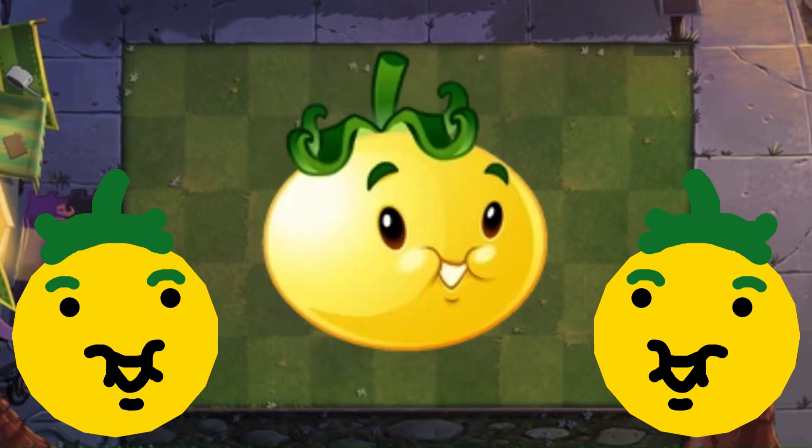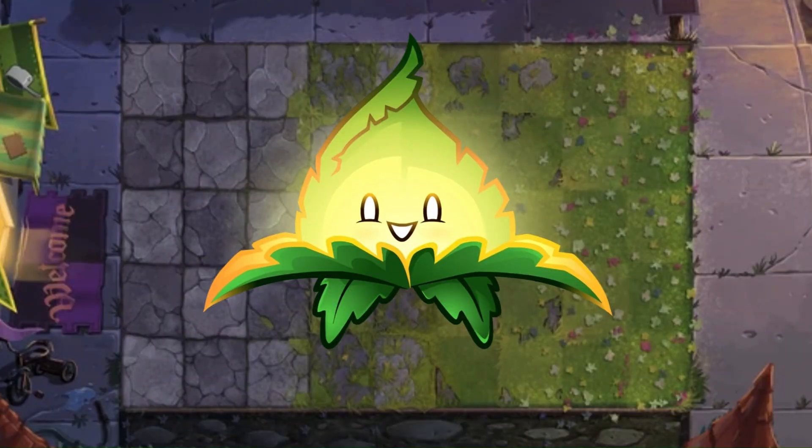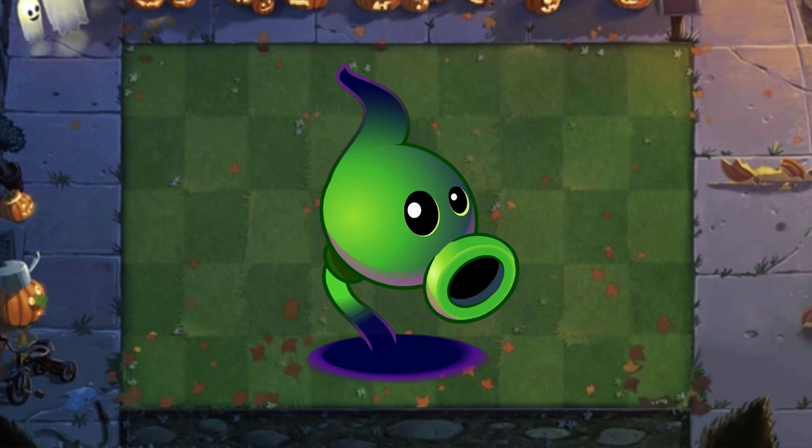This is what Solar Bean tried to look like but failed. Just to spite him, I'm putting Solar Tomato in A tier. I don't know why this mint is a seed packet plant, but she's pretty cool. B tier.